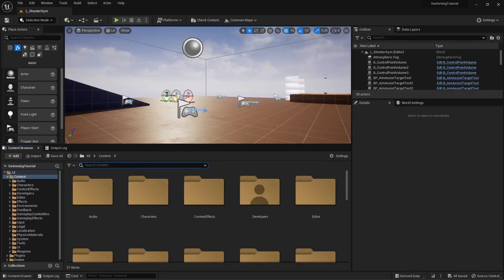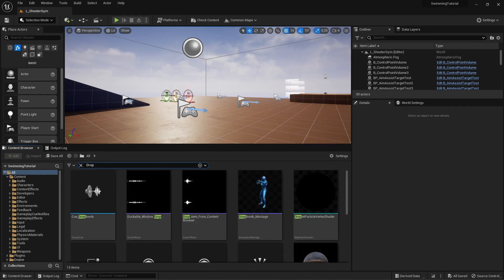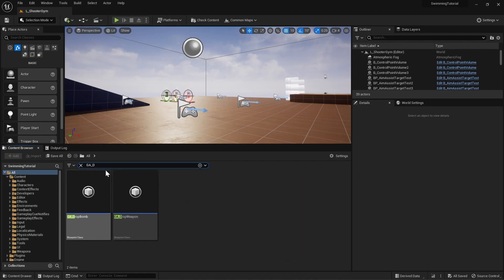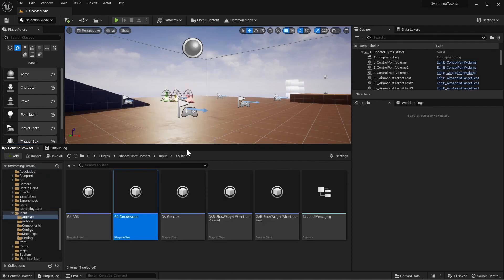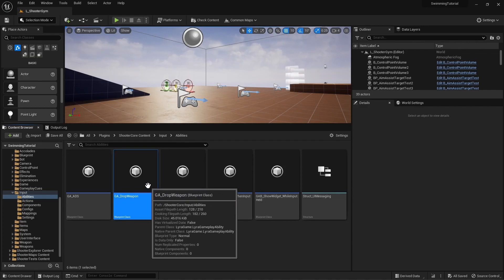Let's navigate to the drop ability. You won't find it under your content because it's actually in a gameplay plugin. Click on 'All' and then search for 'drop', or more specifically 'gameplay ability drop'. We're going to show this in folder view because we're going to create our new ability in this folder.